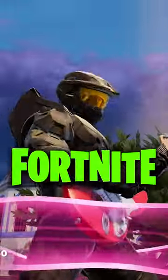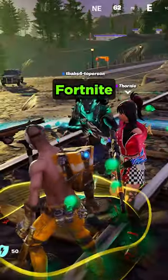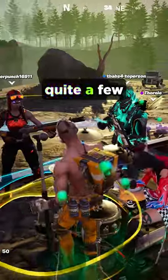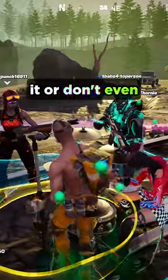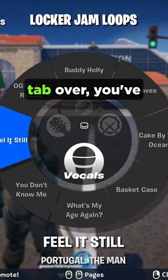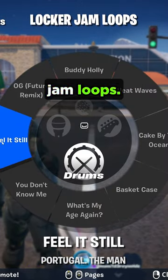Did you know about this new feature in Fortnite? This video's gonna get claimed. Fortnite Jam Loops. This feature was introduced last season, but quite a few people are confused about it or don't even know it exists. When you're in a game of Fortnite and you open up your emote wheel and tab over, you've got your locker jam loops.